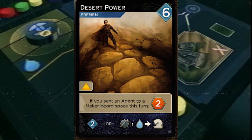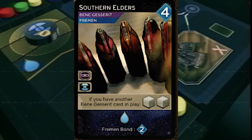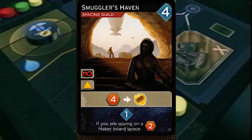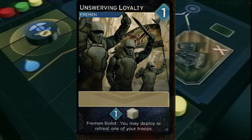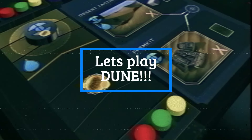First of all we've got Desert Power — if you send an agent to a maker board space, get two spice. This is good for worms as well. Southern Elders is a good Bene Gesserit and Fremen card. Thumper has a good reveal: one spice allows you to double the bonus spice. Smuggler's Haven gives four spice for a point and also has spacing access — very good. Unswerving Loyalty with Fremen Bond if you get it is pretty good; otherwise could be mid.